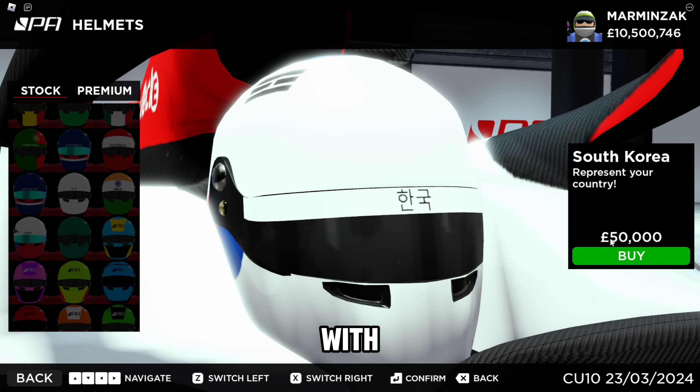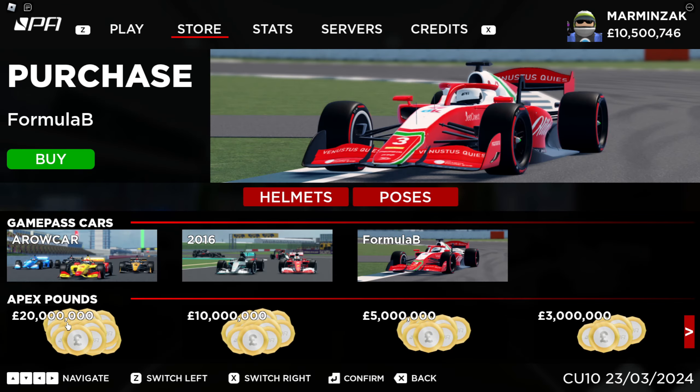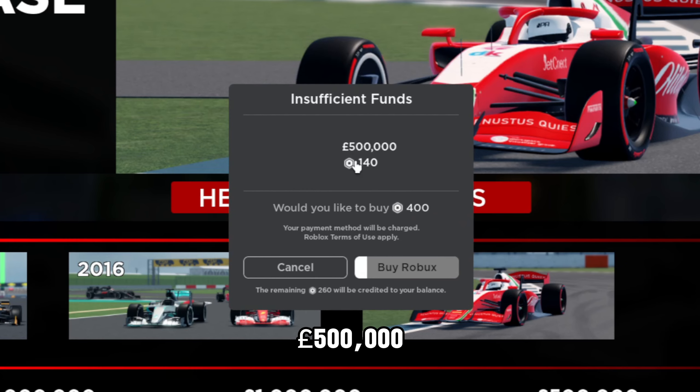Most of these helmets can be bought with the in-game currency of Project Apex Pounds. However, these special helmets all cost 35 Robux. Poses is just a little funny thing that shows up when you win a race — you'll see your character doing a funny pose. There are two pose options for now, one being free and one costing £5,000. You can also buy some Project Apex Pounds — for example, £500,000 is 140 Robux.